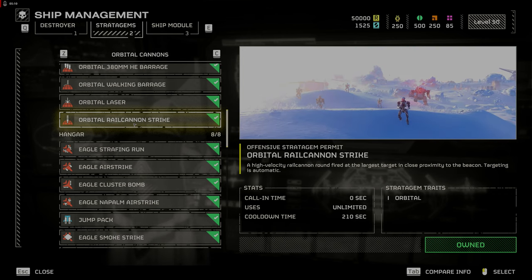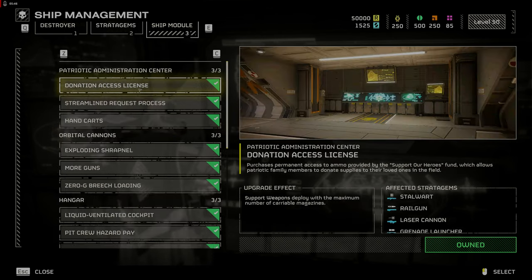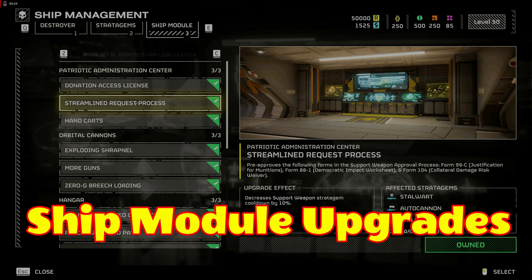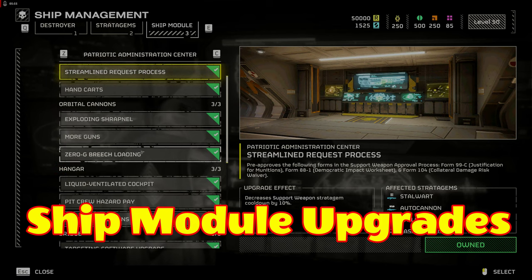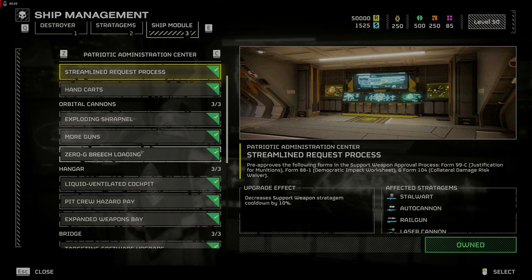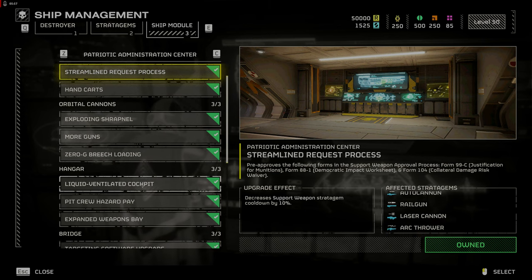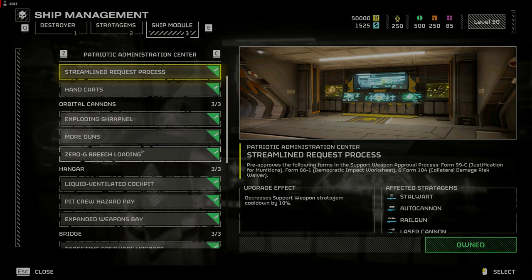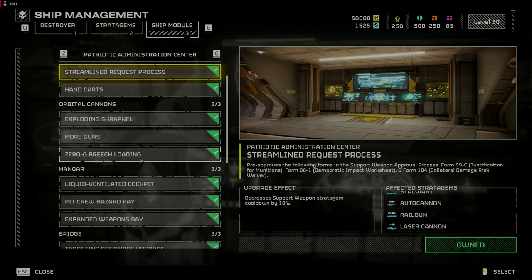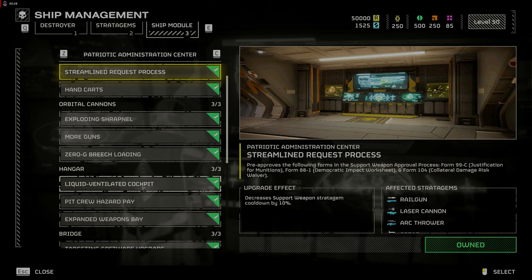Ship module upgrades. The first one you want is donation access license, which gives support weapons the maximum number of magazines. The second upgrade should be streamlined request process, which decreases support weapon cooldown by 10%. This can be helpful if you are on a reinforced loop and are too far or it is too dangerous to collect your support weapon. Also remember to share with your teammates if they don't have a support weapon and yours is ready to deliver, to add more firepower to your team.